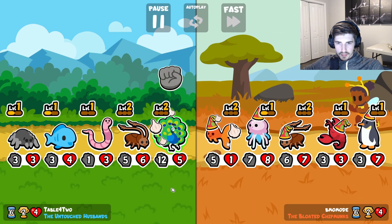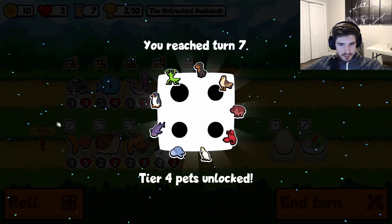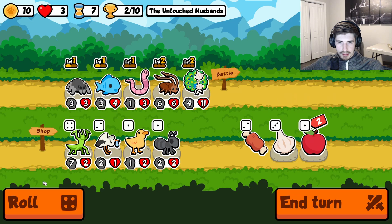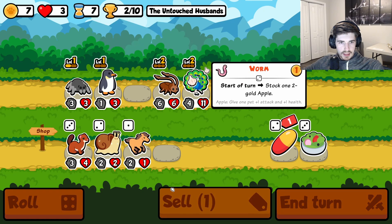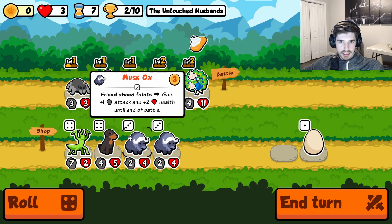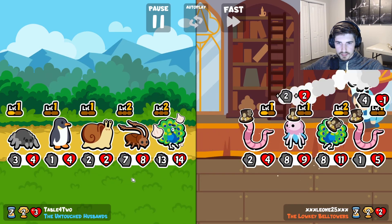And we have, as of yet, been very unsuccessful. Let's see what we get here — we got cockroach. One apple is probably not going to do it for us. Fish, you've had your chance, I think you're just gone. Same with the worm — I think snail's better. We really got to start finding some rabbits here, or we're going to be in trouble.